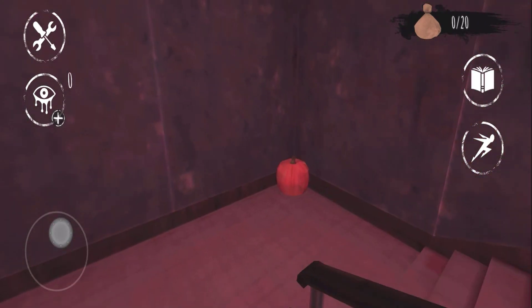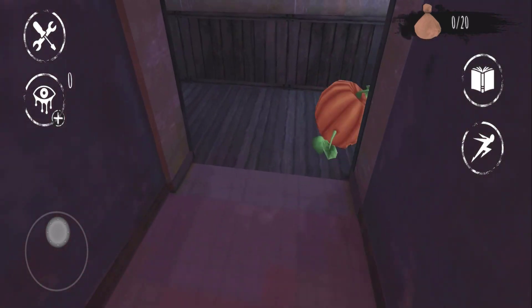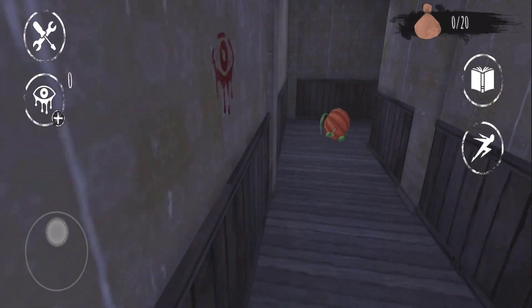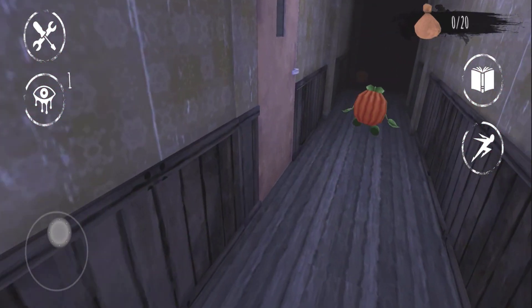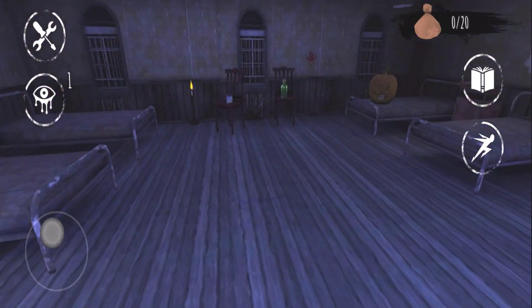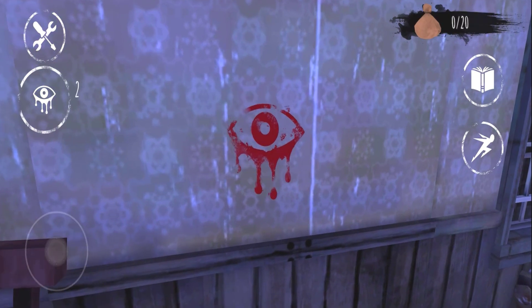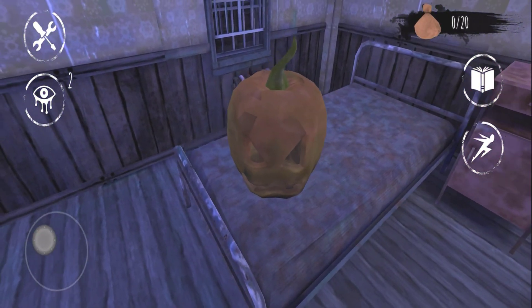In this game we're going to collect 20 bats. After we collect all 20 we can find the essence and leave this place. But before collecting all 20 we cannot leave. Meantime, gotta watch out for the monsters. Look at this — this is Halloween theme guys! Look at the giant pumpkin here!